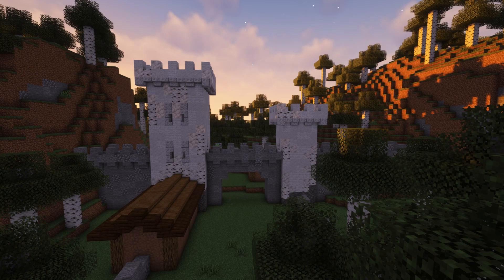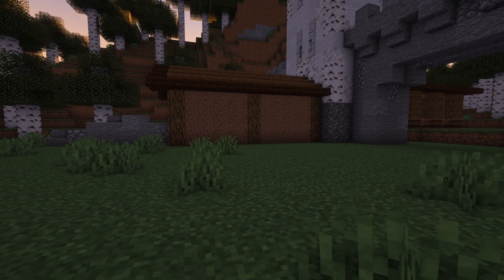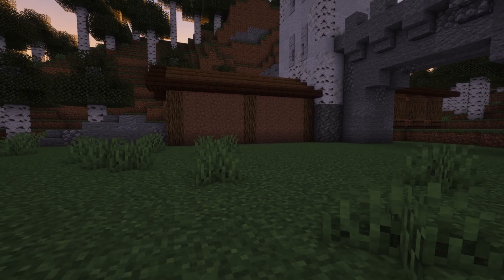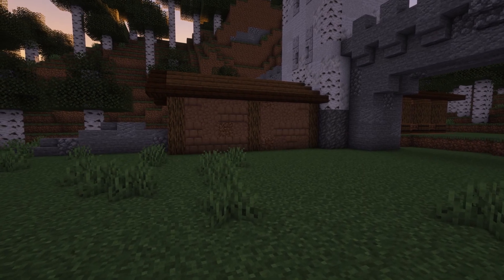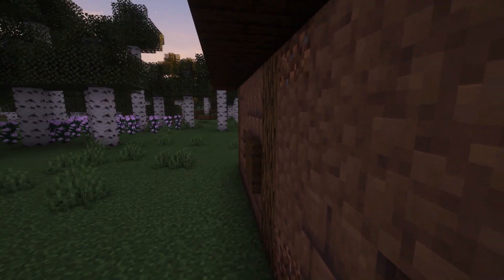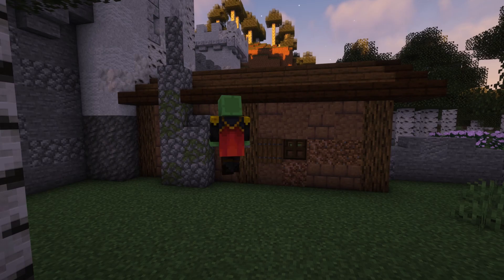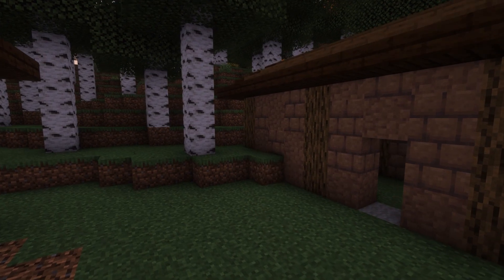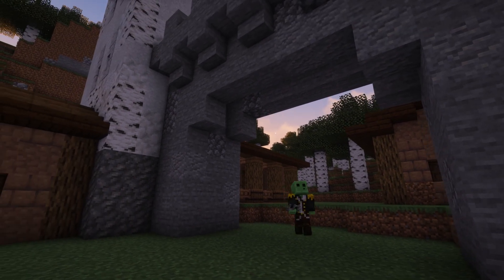I added some windows or arrow slits. Texturing the mud buildings — it's alright to texture packed mud. It's a really, really nice block; I love using it, as well as the packed mud brick. But it is a bit of a pain to texture. I added a little chimney there — somebody might live in there, so I'll give them a chimney. I've got some windows, just simple trapdoors and stuff.